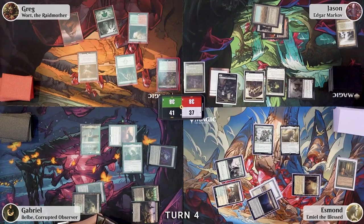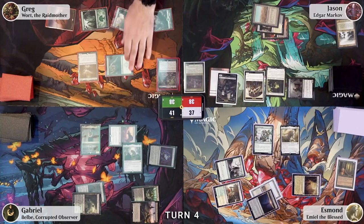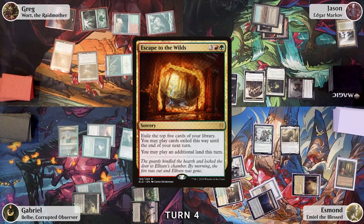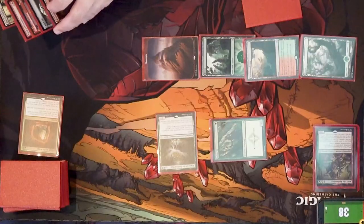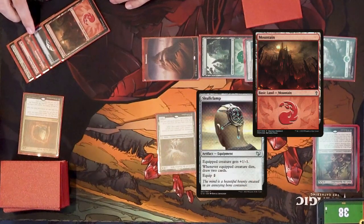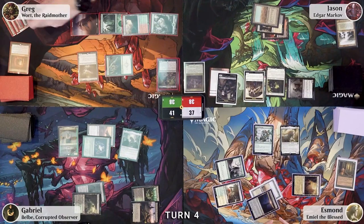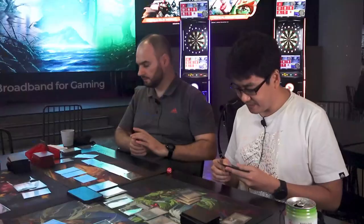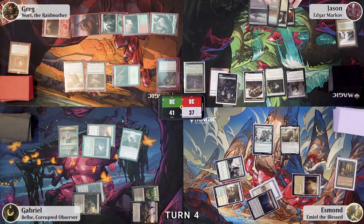Esmond draws and plays a Forest, then untaps a Forest using Arbor Elf to make five mana and casts Escape to the Wilds — exiling five cards from his library to play until end of next turn. He reveals a Mountain, Skull Clamp, Valakut Exploration, Trail of Possibility, and Fireblade Secret. He plays a Mountain, then taps to cast Skull Clamp.